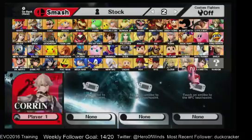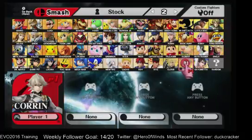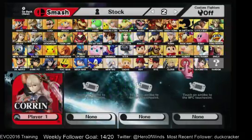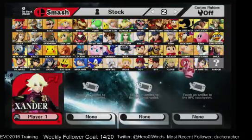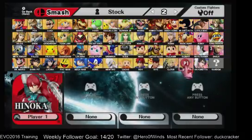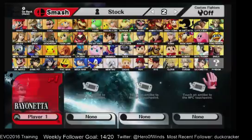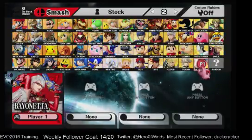On Corrin, there's a voice pack for male Corrin to make it based on actual in-game footage from Fire Emblem Fates, so he's not as annoying. New slots include colors based off Shigure, Azura, Xander, Camilla, Ryoma, and Hinoka. For Bayonetta, there's a Jeanne alt — but that's it.